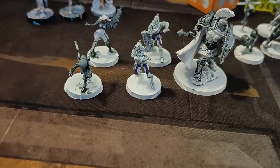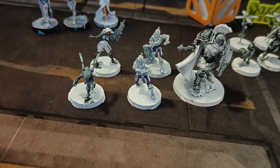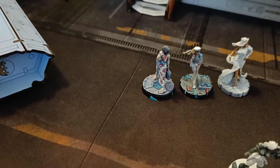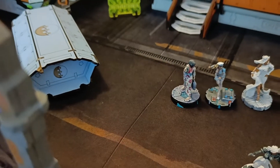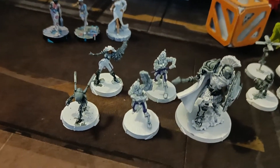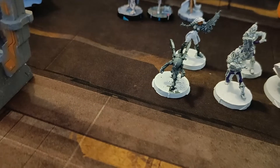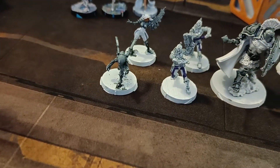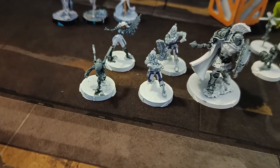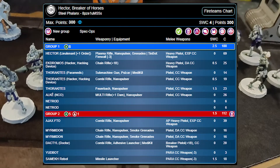Ajax and the Myrmidons will be my in-your-face unit to hopefully put Ben a wee bit on the back foot. We've got our three HVTs: Helen of Troy, the flight pilot who jumped out of the Brewjet, and the Courage delegate who was being transported by Pano when they were shot down. We've also got a Dactyl Doctor using the Sofitek model with a Yudbot — she'll probably follow the Myrmidon team around and can hopefully be used to pick off HVTs. We've got two net rods to supply some orders.